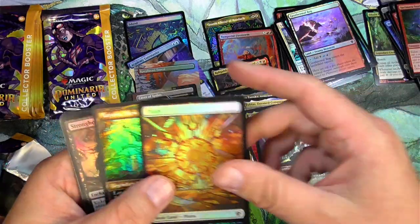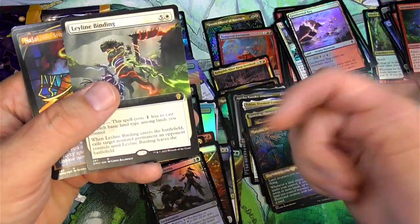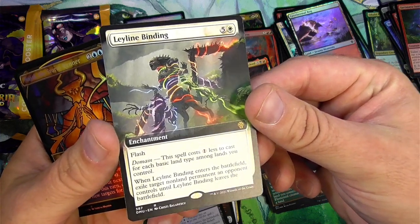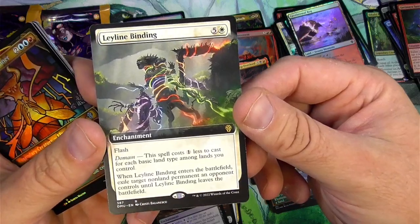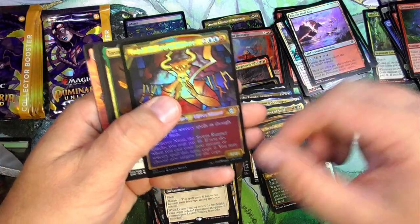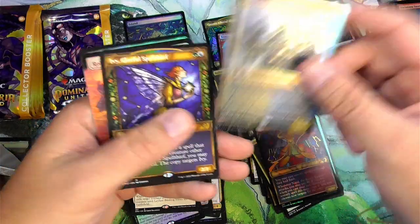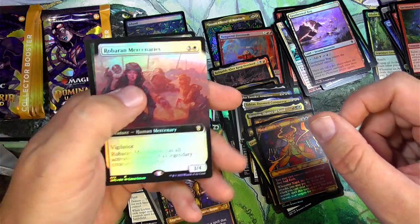Tatyova, Arena, Leyline Binding — this one right here — I play Zurdak right now because I'm just not hip enough to play mono black, and this is a domain bomb right there. Rasputin the Oniromancer, Lethal Spellthief, and Robaran Mercenaries.